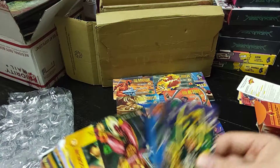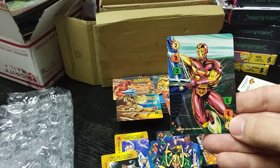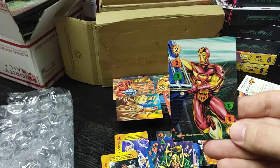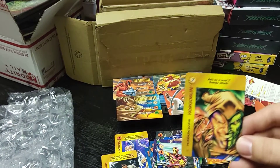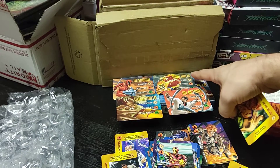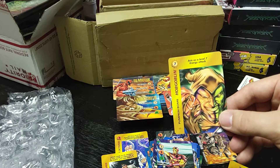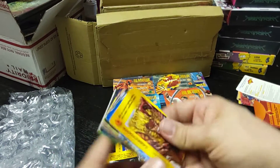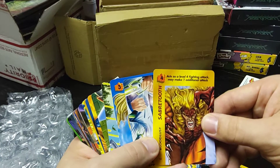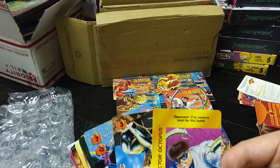Then you had these Multis — I believe these went up to 4. Hobgoblin here, who only has 2 Energy, had a card that acted as a level 7 Energy. So, even though there were stat limits for what characters commonly can use, that doesn't mean their cards couldn't override or do other cool things.